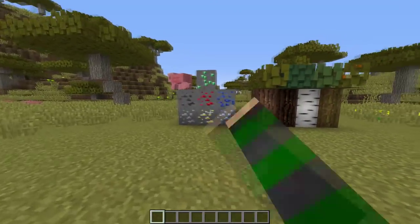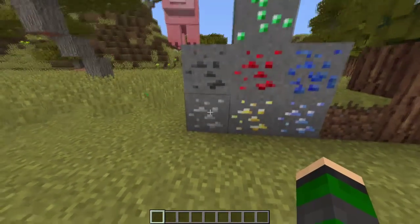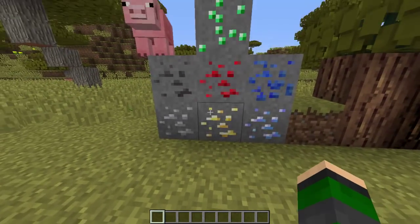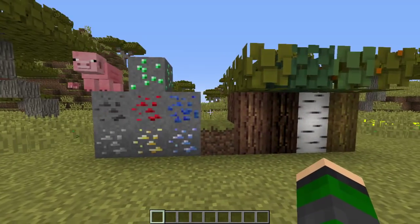Let's start off with the blocks. The diamond and the iron — the actual ore face — is taken from Raven's pack. Everything else is, I believe, default, but I got this from OU Book's pack, and I don't know where he got it from.